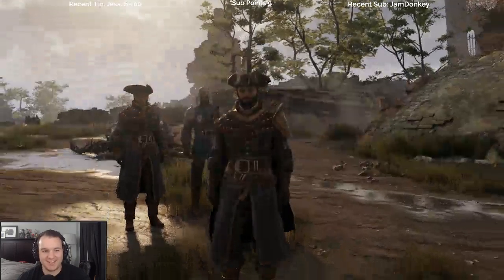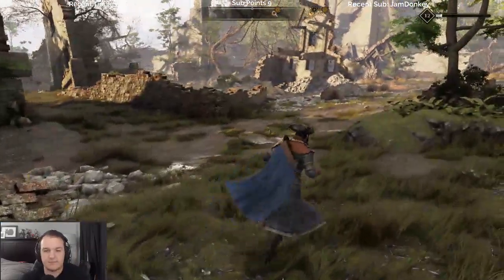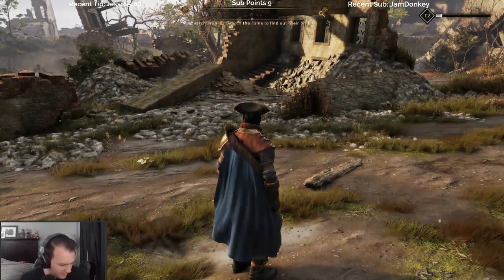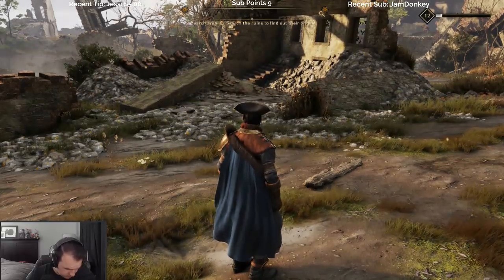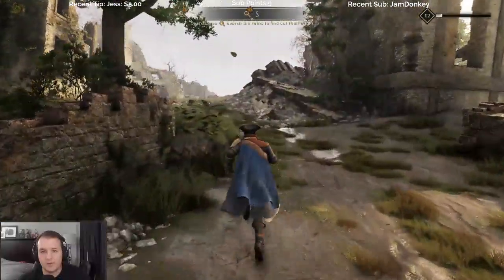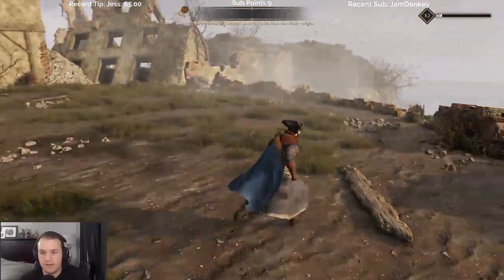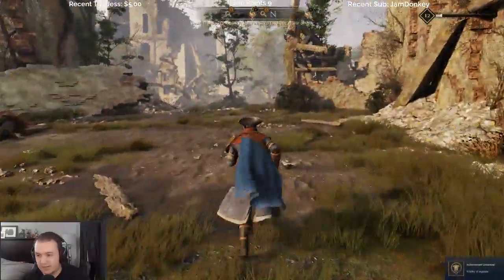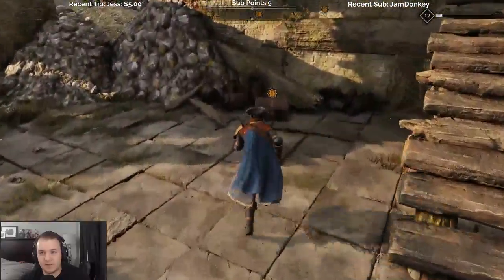Now I need one more point. Of course. There's still something over here I think. Search area. There's a chest right here — loot. Whoa, what is that? Worthy of legends — that's pretty cool. And there's another chest.